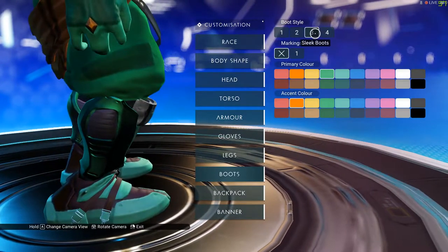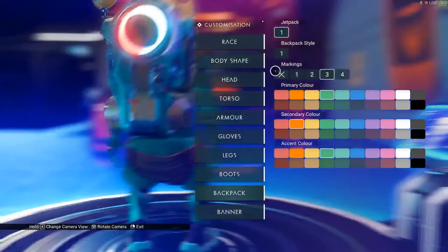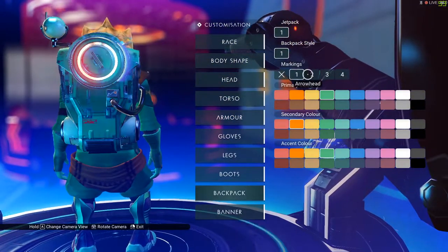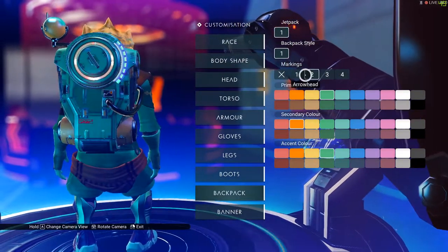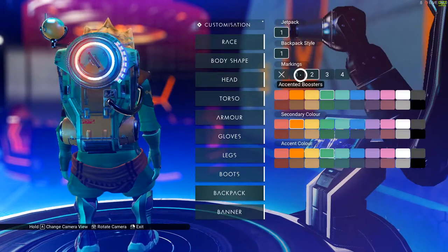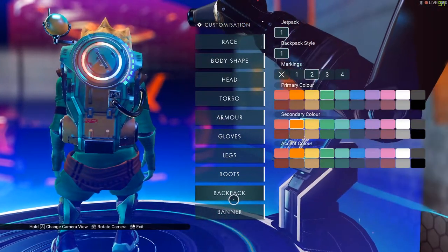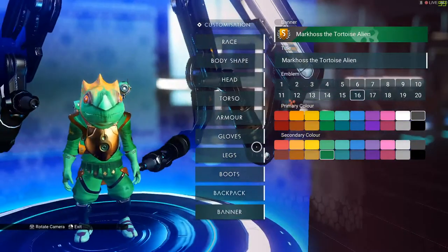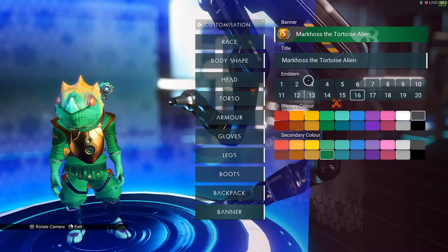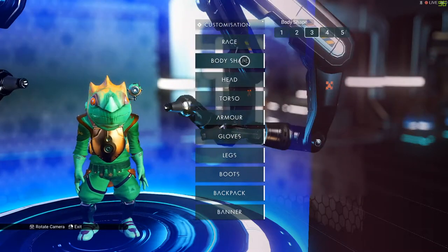I'm gonna use three for the legs this time, it looks kind of better actually. For the backpack, I like four and I like two as well - actually two looks better. Banner - okay, and now we're gonna do the colors.